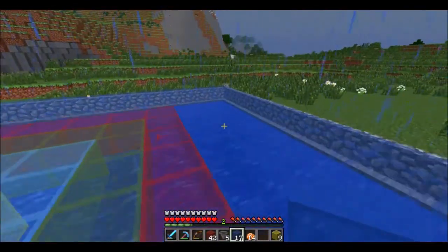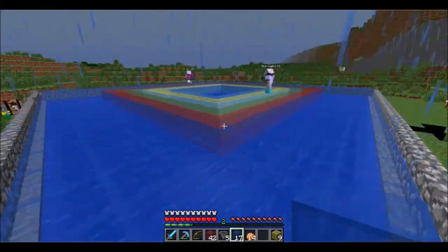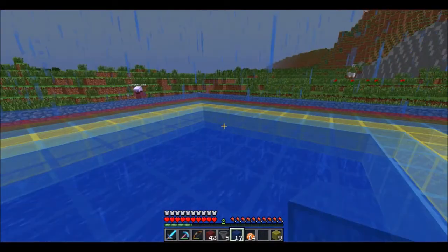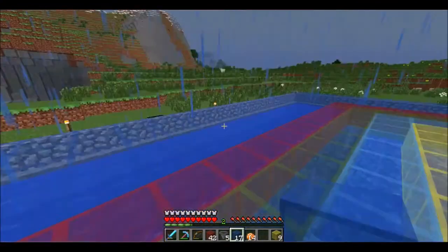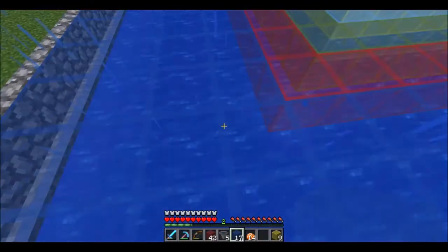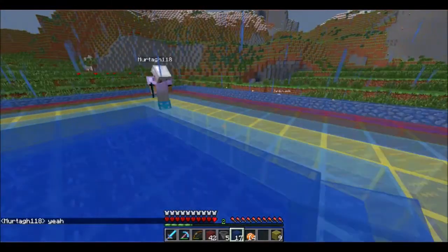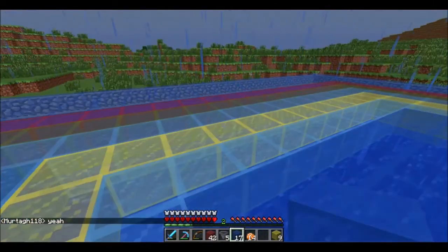Now this doesn't look too big on the surface. This is only 25 by 25, but then you go down another 12 blocks. So 25 by 25 by 12 is a lot of blocks. You may be wondering why we have all of that. Well, we put water in all of that, and that is to make some squids spawn. What you're looking at is basically a giant squid farm.